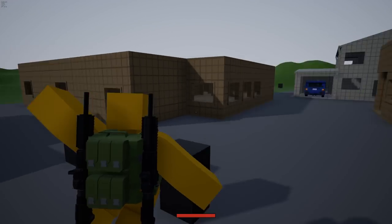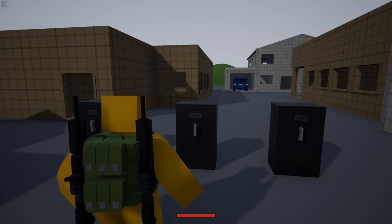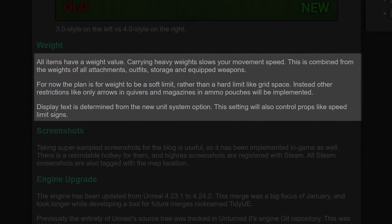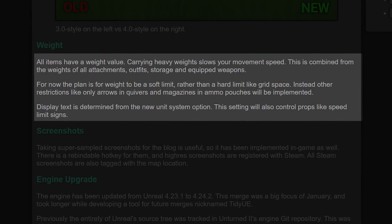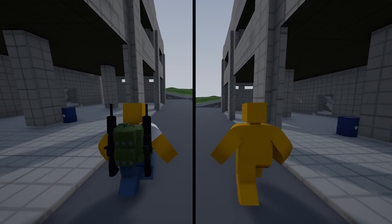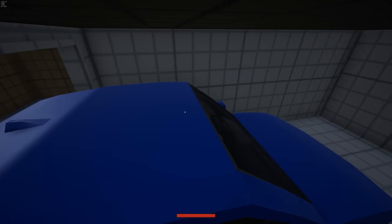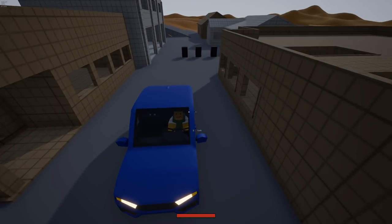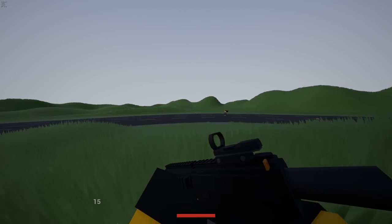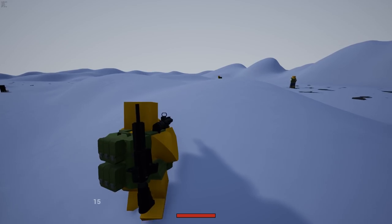Moving on to the weight system — you may notice I'm moving a lot slower now that I've got a backpack full of stuff. That's because every item in the game now has a weight value which directly affects the player, so the more weight you're carrying the slower your movement is going to be. This even goes down to the weight of attachments on your guns. I'm moving so much faster when I've got nothing compared to when I'm fully geared, and I really like this because it allows for different play styles — a light loadout makes you quick on your feet, while a heavy loadout gives more power but slows you down.